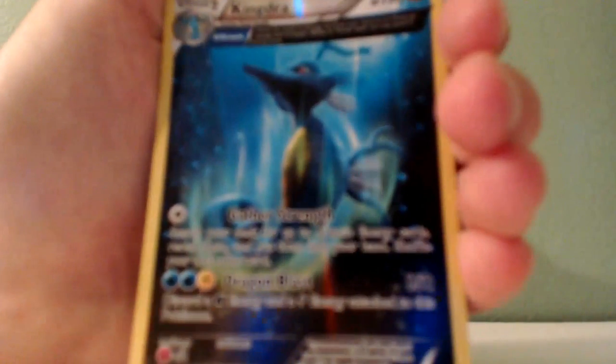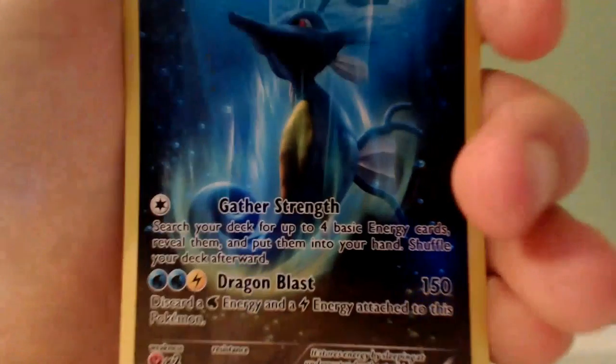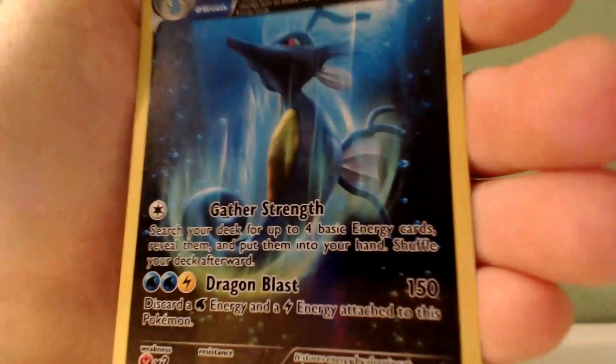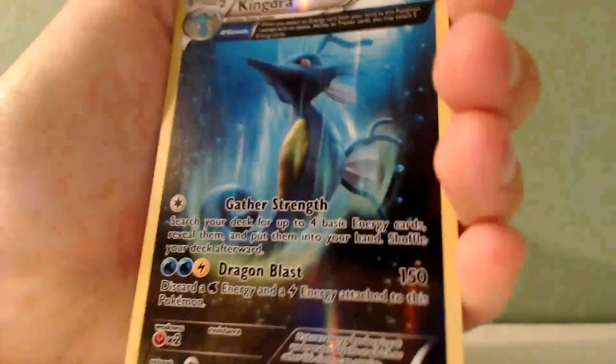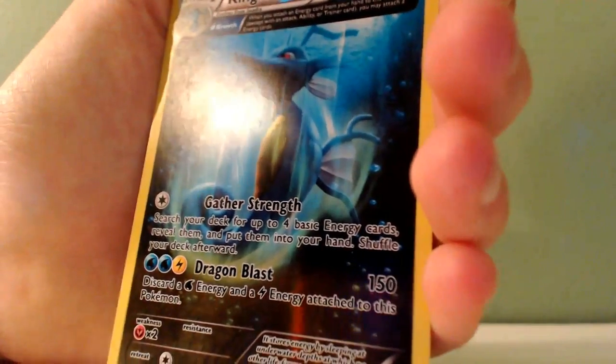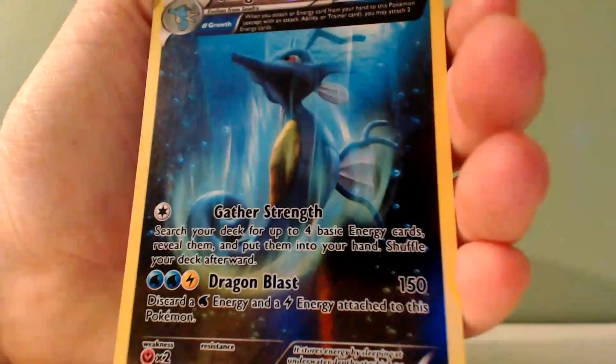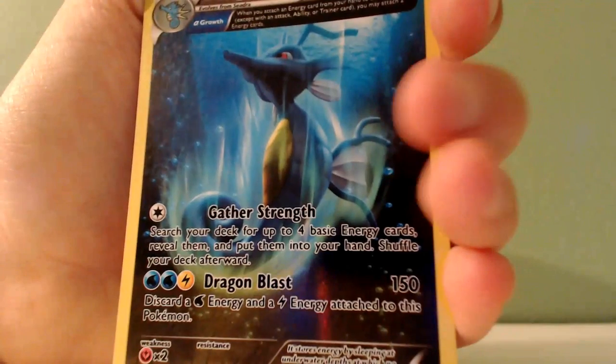Next, I have an Ancient Trait Kingdra, which is sweet. He has a very cheap ability slash attack, and I'm going to call it Gather Strength. And then he has an attack that's a beast called Dragon Blast — that's the best attack besides, like, Charizard. There is Kingdra for you.